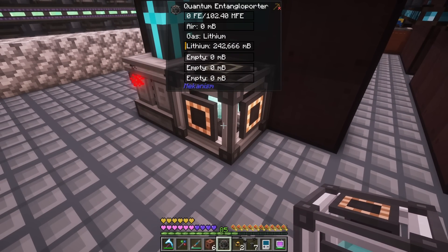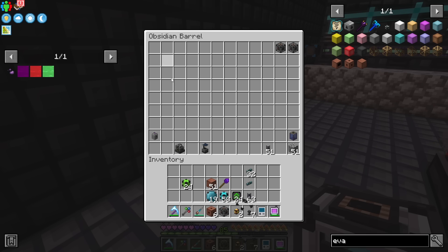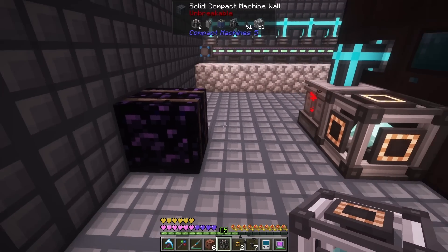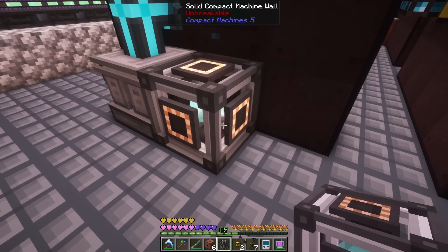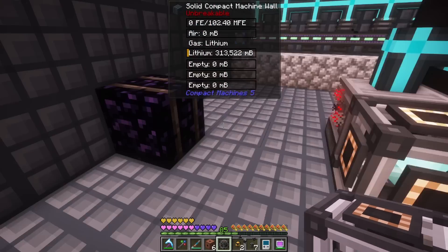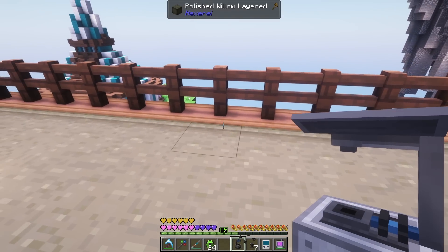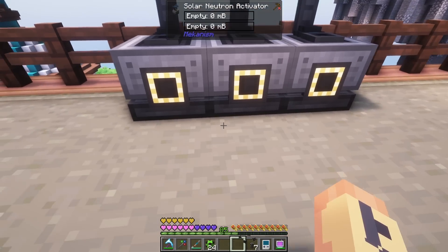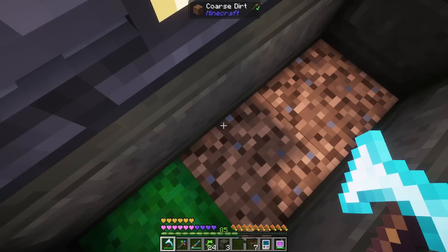The next thing we need to do is run this lithium through some solar neutron activators. I'm not sure how many we need, but I'll make two more — we'll go with three, because we'll have nighttime production build up and have to burn through all that during the day to keep up with our fusion reactor. I figured we'll produce tritium right here on our deck, outside our house. Let's break this here. We'll probably have a quantum entangle reporter here too.